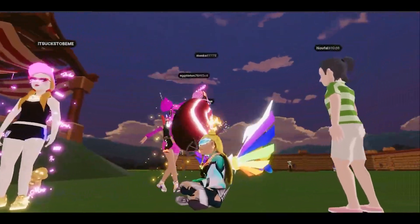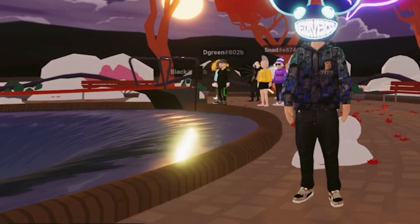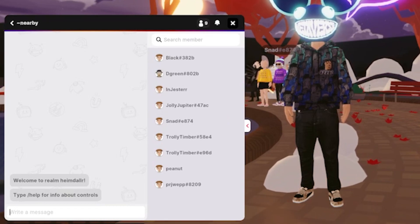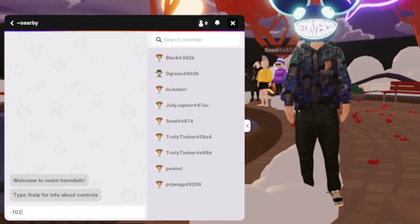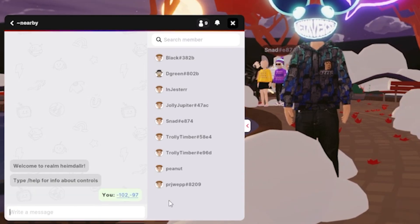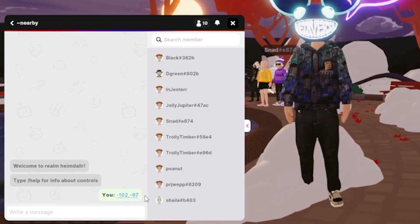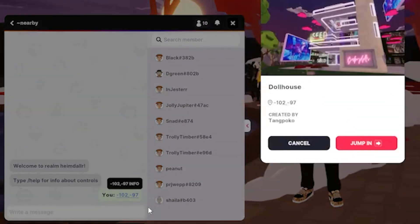You can also use coordinates to jump to different locations. If you press Enter on your keyboard to pull up your general chat, type negative one hundred and two comma negative ninety seven. Hit enter. You will see the coordinates highlighted in blue in the general chat. Notice that there are no spaces in between — just a little quick tip for you in case it doesn't work.